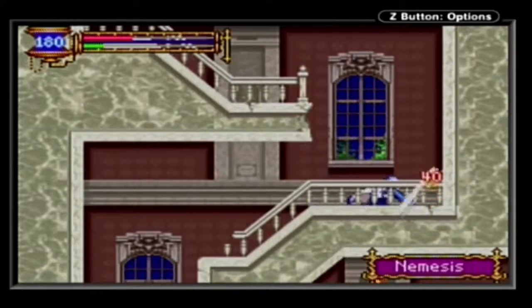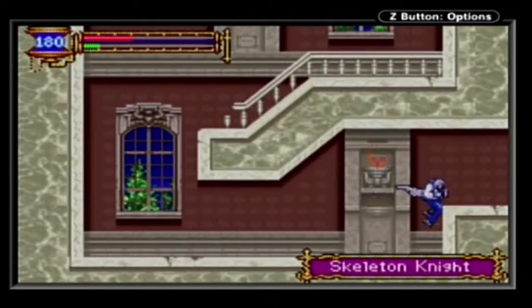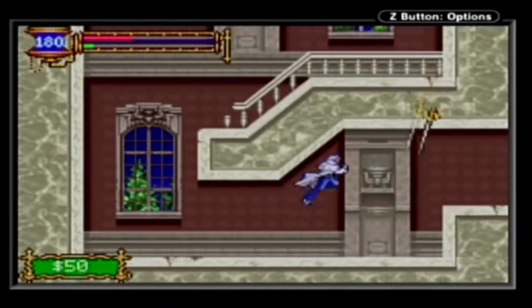And here we have another new enemy: Nemesis. A ghost girl holding a sword — the sword is the weak spot, not the actual ghost body. And we have a warp room, so now we have a warp room to the ghost hall, which is going to be helpful for later on.